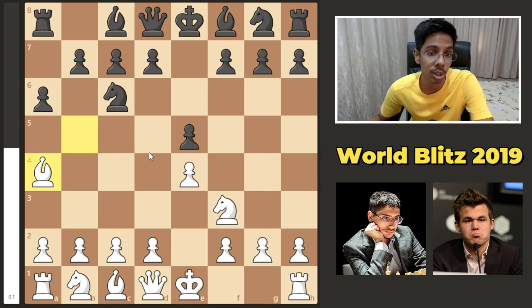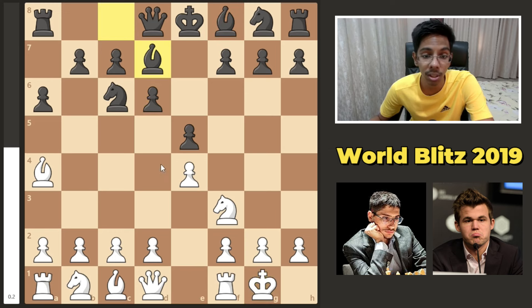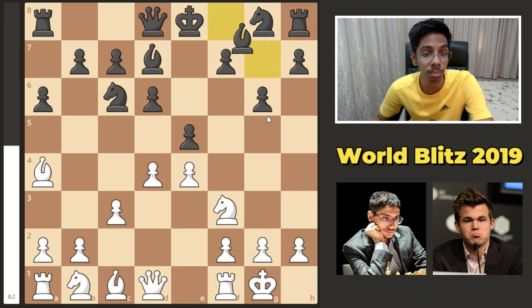a6, simply kicking away the bishop. Then pawn to d6, trying to develop the bishop — this bishop will go this way. Castle, Bd7. c3 trying to get in d4. g6 to get the bishop out this way. d4, center for white. Bg7 to simply protect the pawn.